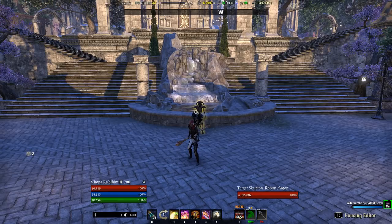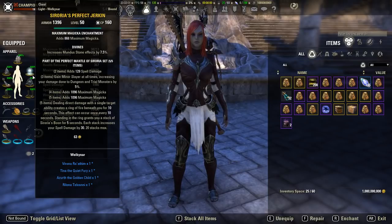Cloud Rest generally favors magic DPS versus stamina DPS, so this particular build is going to be focused on magic DPS. Right now I'm on my Nightblade on the PTS, because when I run Cloud Rest I tend to play tank. This build is very specific to Nightblades, but I'll go over what you should do if you're bringing something like a Sorcerer, Magicka Templar, or any other class.